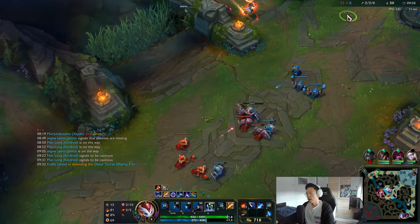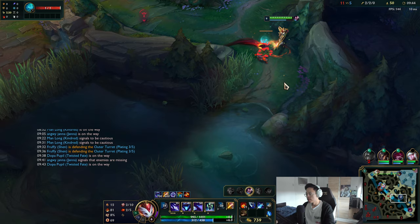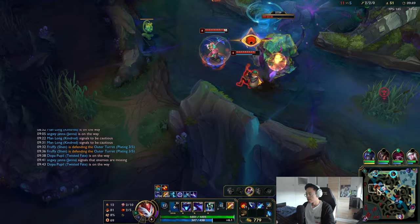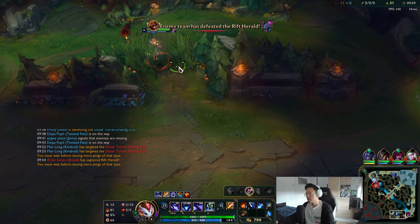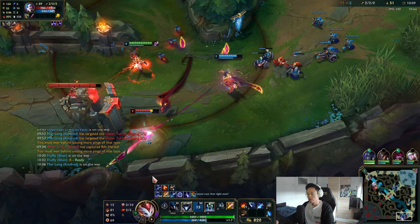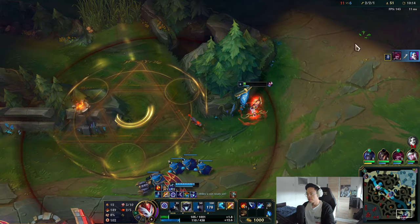I'm going to be looking for a fight here. Sadly there's a ward, but I do think the enemy's vaulted camps should be available. Remember what I said — if you're low and your camps are far away, base. I have gold to spend, and I'm not going to get Triforce anyway.